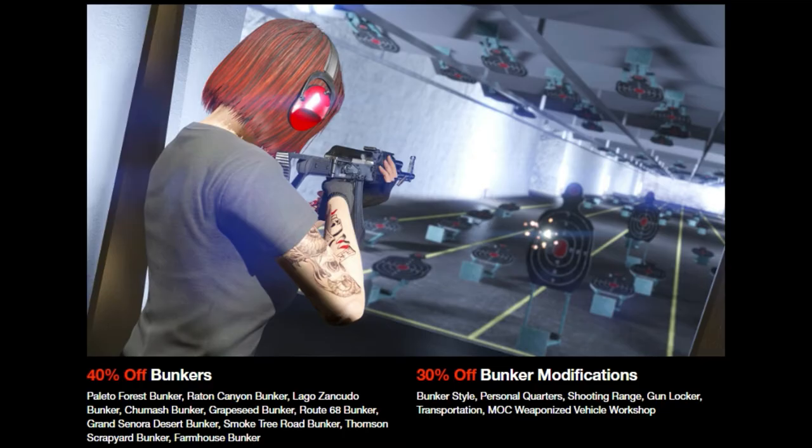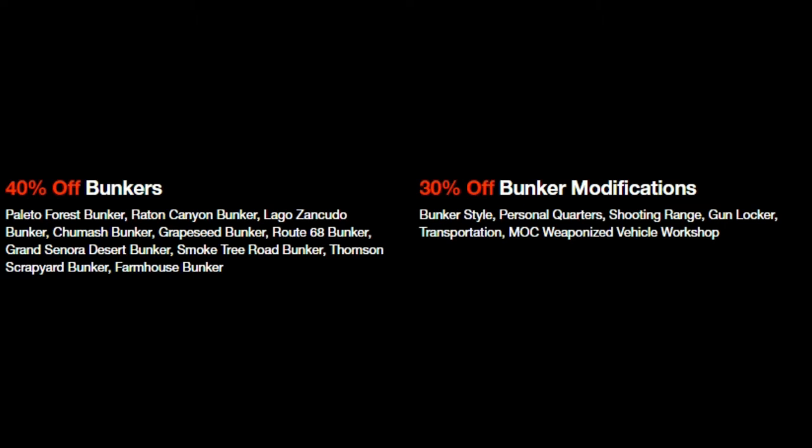Discounts this week: 40% off bunkers, so if you haven't got one this is your chance. Also 30% off bunker modifications including style, personal quarters, shooting range, gun locker, transportation, the MOC, and the weaponized vehicle workshop.